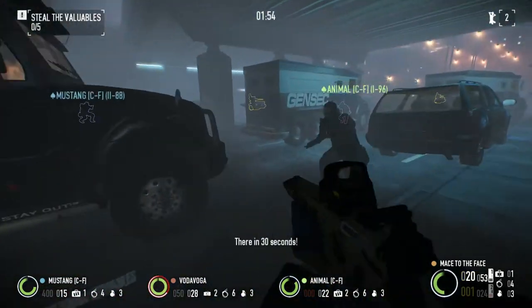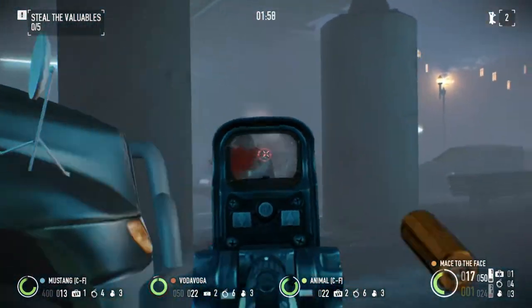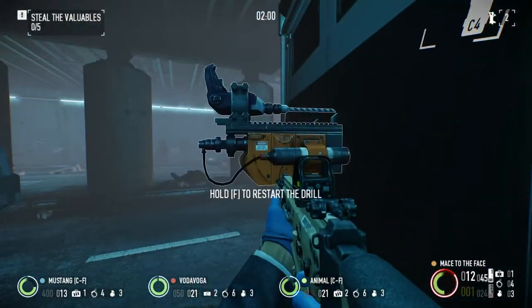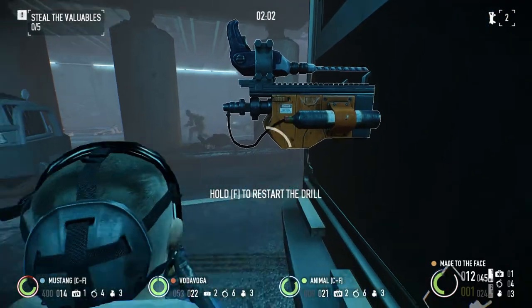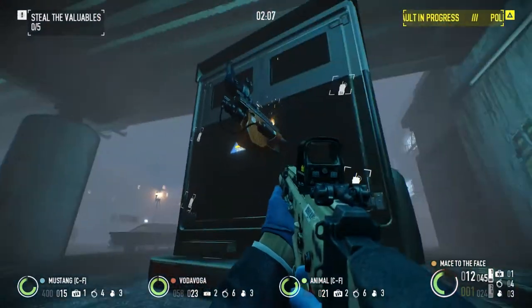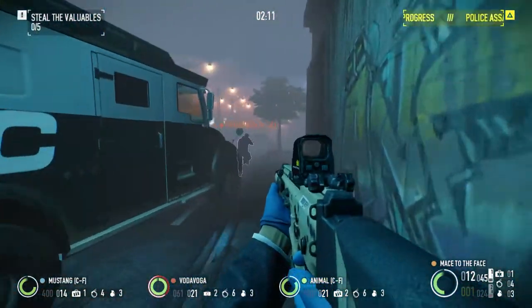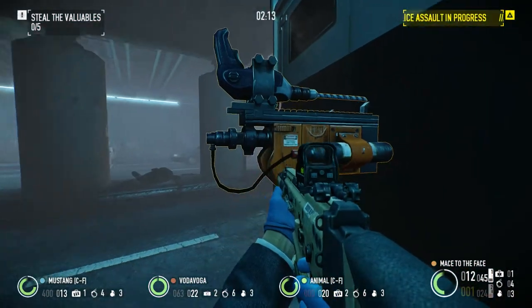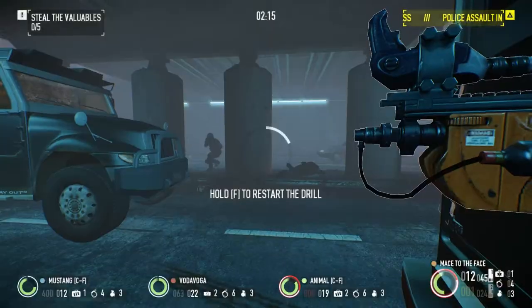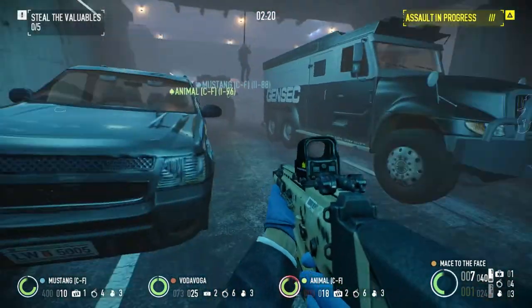Looks like we have two drills that need to be fixed. Okay, he's grabbing that one; I'm going to see if I can get this one here. Get rid of the cloaker. Looks like he already repaired it, so I was wasting my time there. I don't have any drill perks at all — the thing died instantly. Yeah, it takes me a little while to fix stuff since I don't have any drill perks.